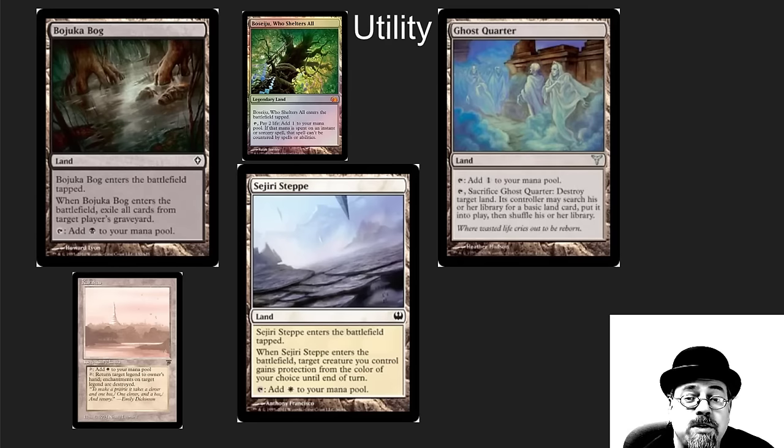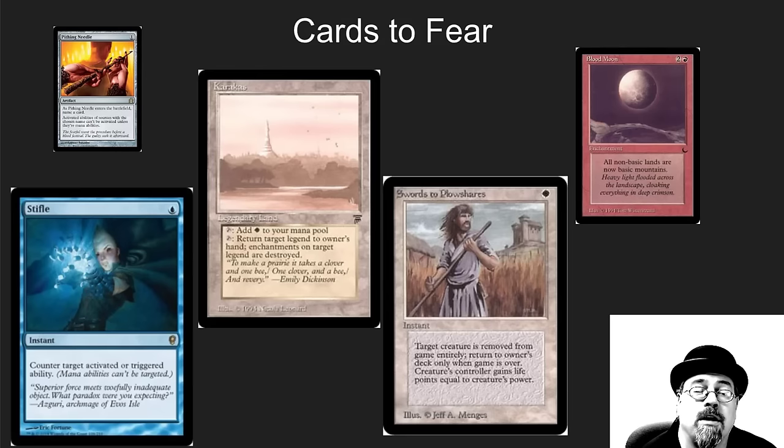There are lots of utility lands here. With Crop Rotate you have built-in answers to many problems: if your opponent has the skies filled with Lingering Souls tokens, give your Marit Lage token protection from white. If they've got a pesky Maze of Ith, go get a Ghost Quarter. If they're playing Dredge, there's a main-deck answer you can search up. Your sideboard also has Boseiju and Karakas — great sideboard cards you can search for — making this a wonderful utility toolbox.